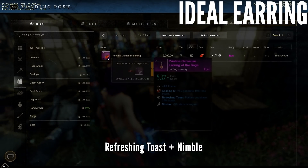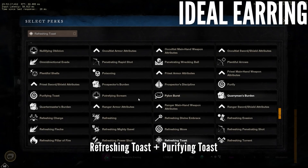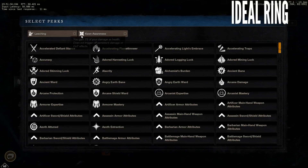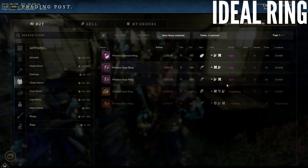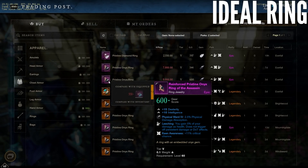Now let's talk about gear. I've always shown you guys what I'm using, but we haven't talked about my priorities or my ideal perks. For earrings, I'm searching for one that has dex or int, generic physical or elemental resist, and refreshing toast, plus either nimble or purifying toast. For rings, I'm searching for one that has dex or int, generic physical or elemental resist, and keen awareness plus leeching.